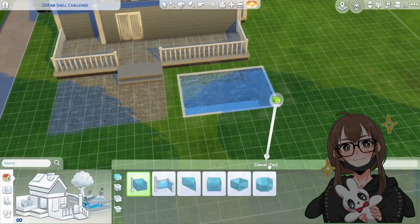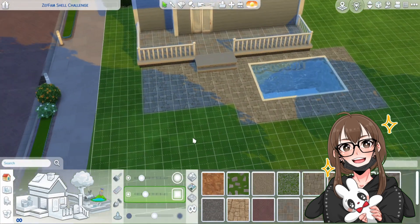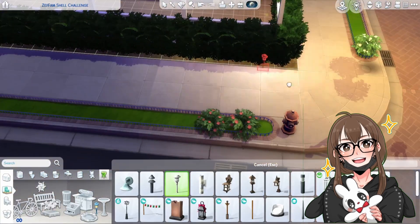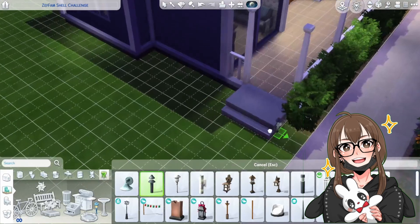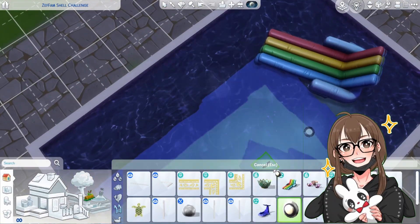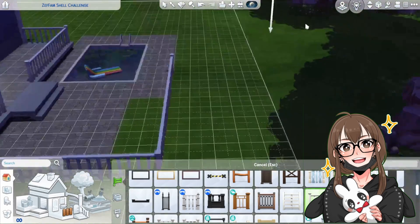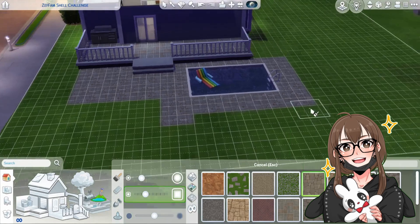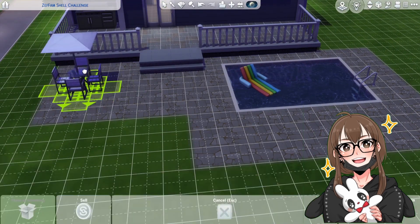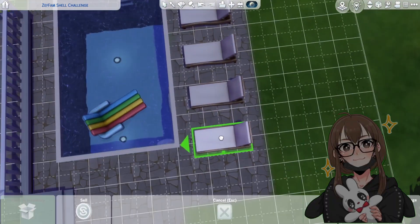I put sun tanning beds for the teens and adults to use. I was going to put towels for them to sunbathe on but decided against it. I decided against a premade pond and was going to make my own custom pond. I was also going to put gravel where the swings were but decided against it because if you fell on gravel that would hurt. I was also trying to figure out what to put on the back porch but just left it as is. I was going to put a garage but wasn't sure if that was against the rules, so I just did a little pond area.